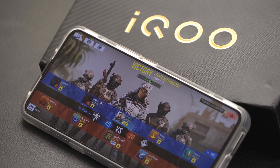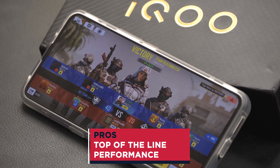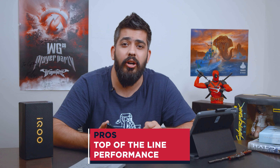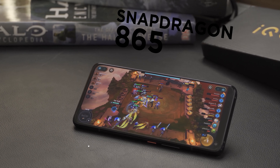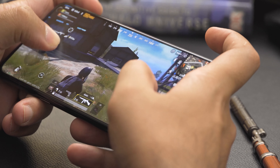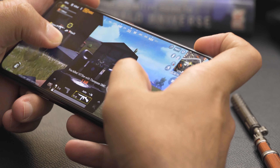The iQOO 3 is an extremely fast and powerful phone. Not only do you have LPDDR5 RAM, you've also got the most powerful processor on the market right now — the Snapdragon 865. That's backed up by really fast setup times. I set up about 180 apps straight from my Google backup and installed a lot of games with their extra files, and all of that took only half an hour to 40 minutes. Game boot times are super fast — first launch might take a little bit of time, but after that nothing more than a few seconds.